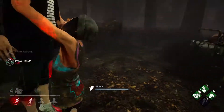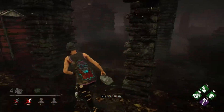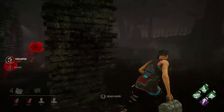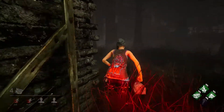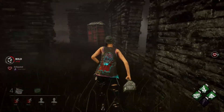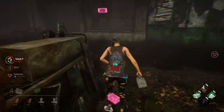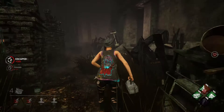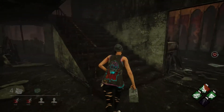I went in for the save because I knew the Oni would hit the person who just got off the hook — they have a bit of immunity before they'll get downed after just being saved. The Oni is now going after me, so I used Dead Hard to get to this window and used Quick and Quiet so the Oni would be confused by the lack of audio when I vaulted. Luckily he didn't hit me and I ran straight into this building.